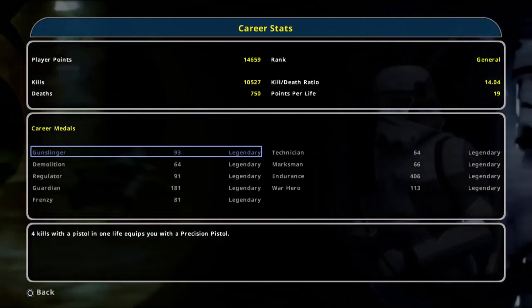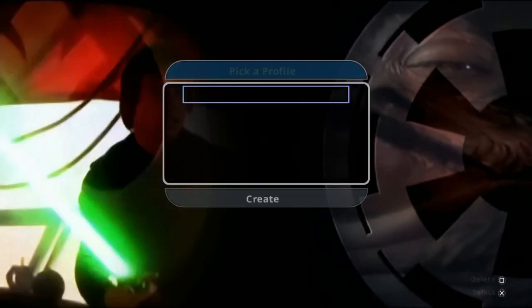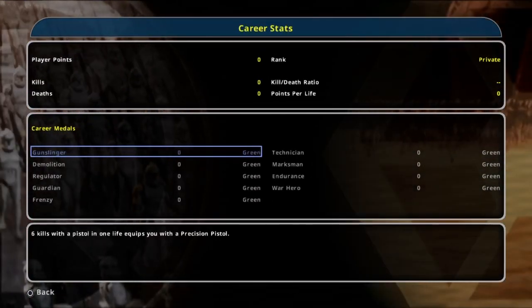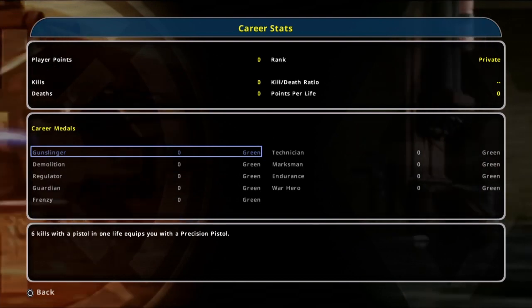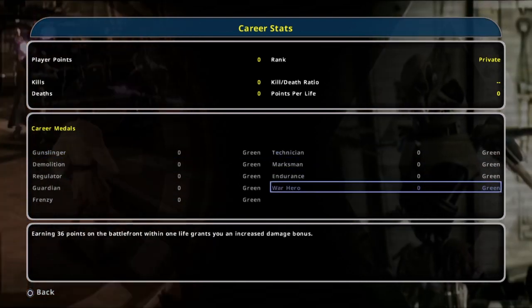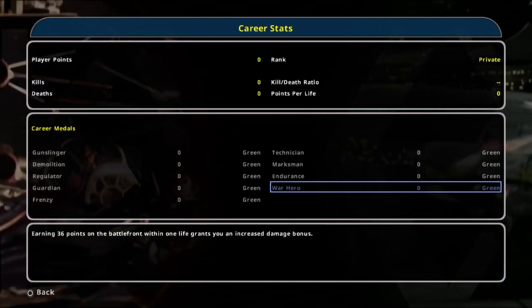Keep in mind, I'm going to show you this pretty quick. See how it says four kills with the Gunslinger in one life? That's because I got it to Legendary — it's normally six, which I'll show you on the other account I just made. It changes as you get it to Legendary; you require less. For example, the War Hero goes from 36 to 27 points in one life instead.